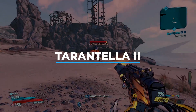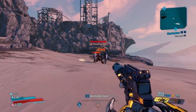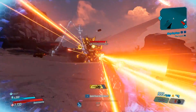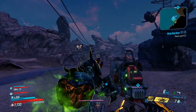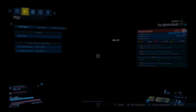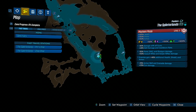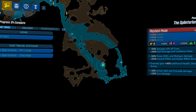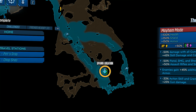Starting off this video today we have the rare enemy known as Princess Tarantella the Second. Tarantella is a giant spider ant that has a chance to spawn in the Splinterlands region of Pandora. To find her you will want to head over to the chop shop spawn point in the Splinterlands. You can find this located right here on the map, and this will be your spawn point for farming her.